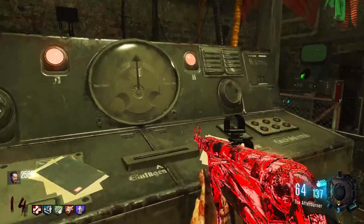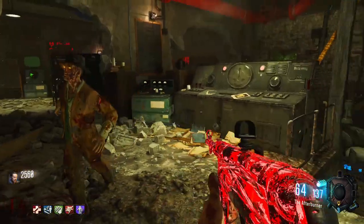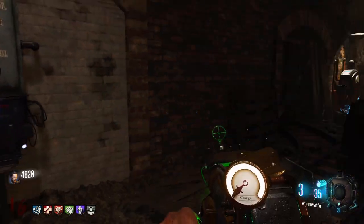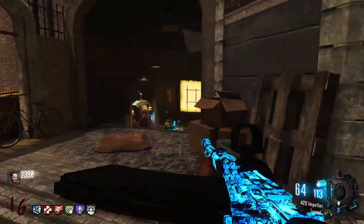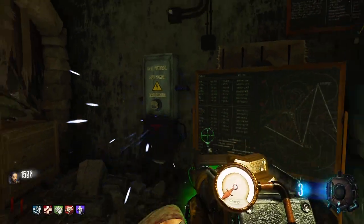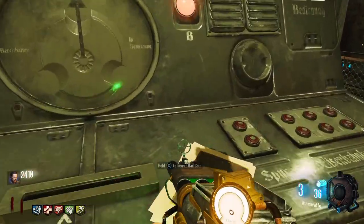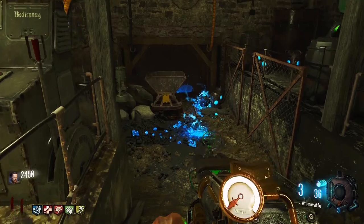Now you'll want to place the coin in the rail system. However, the rail system is now offline. To fix it, you must repair three electrical panels. One is to the left of the first soul box machine, another is on the other side of the wall from Mule Kick, and the last is in the rail system room. Once you have repaired all three panels, you can put the coin in the rail system and obtain the last temple stone.